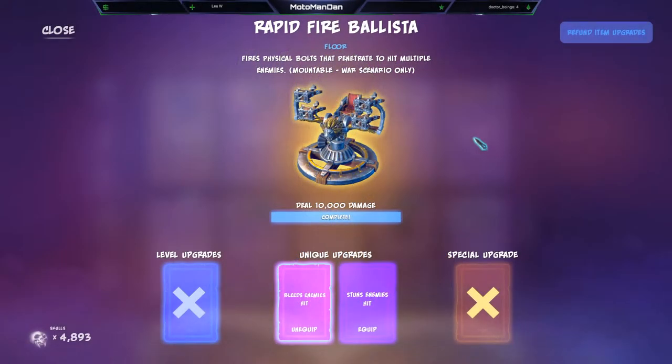What's going on guys, it's your boy Motorman Day, and today we're going to be talking about the Rapid Fire Ballista. It fires physical bolts that penetrate to hit multiple enemies. It's mountable or scenario only, and you have to deal 10,000 damage to unlock the unique upgrades, which are either bleed enemies on hit or stun enemies hit.